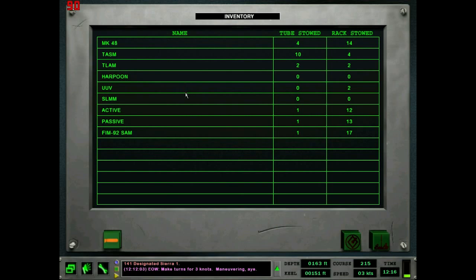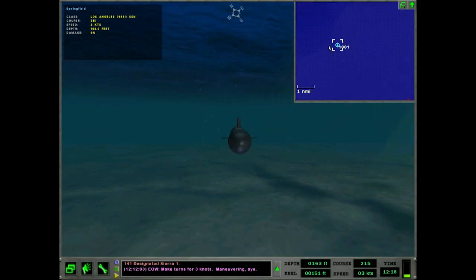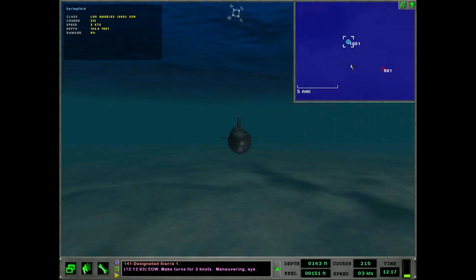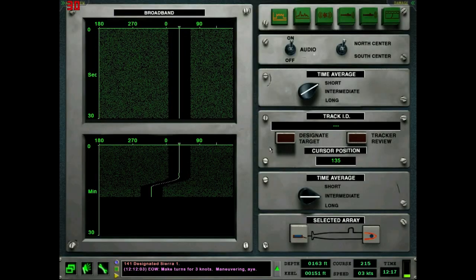The UUV — Unmanned Underwater Vehicle. You launch it out and it swims away to a set distance. What it does is it picks up contacts using sonar. If I send a UUV out to a position, it'll pick up a contact, and using my sonar data and its sonar data we can get a triangulation — so you can figure out the range on an enemy ship pretty quickly. You do have to be going below about four knots to launch it, otherwise it'll just fail. They go pretty slow too.